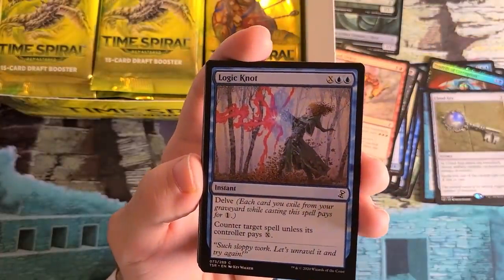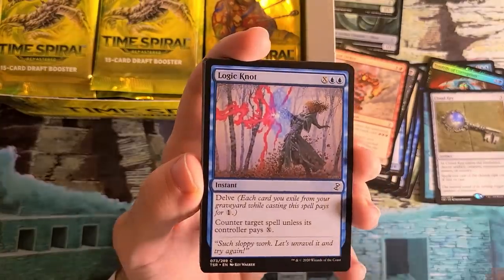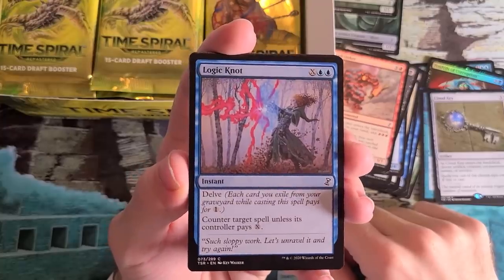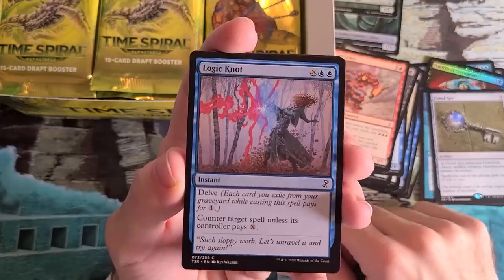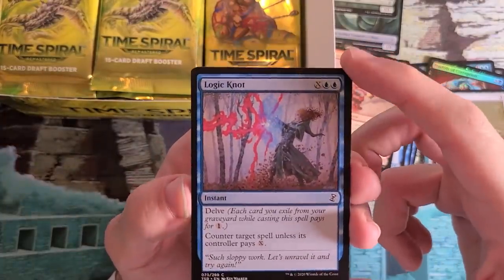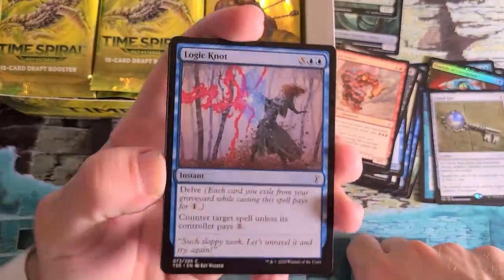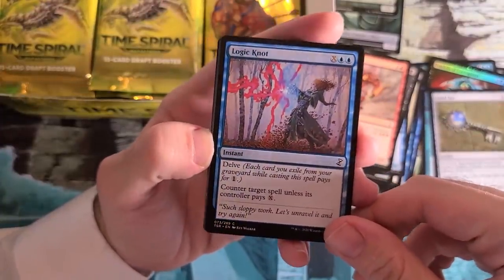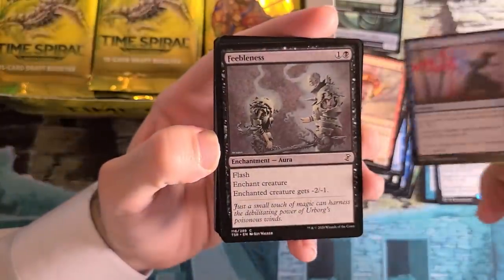Brand new art on Logic Knot. We didn't do a ton of new artwork in this set, but we did it in a few places where it made sense — specifically for cards played in eternal formats. Logic Knot occasionally shows up in Modern as a way to get a two-mana Counterspell into decks. That warranted brand new artwork here. This is not in the Future Sight frame — I believe it was in Modern Masters 1. First time with this brand new artwork. Delve Counterspell — one of the three or four Delve cards from Future Sight.